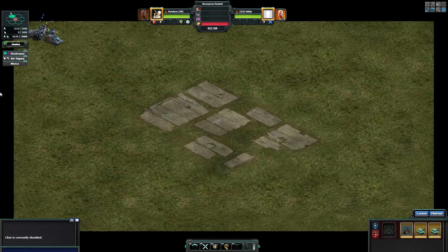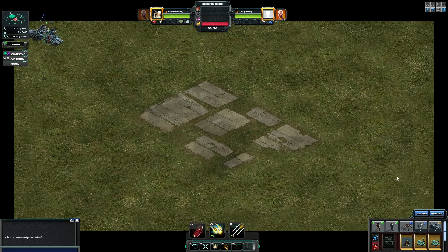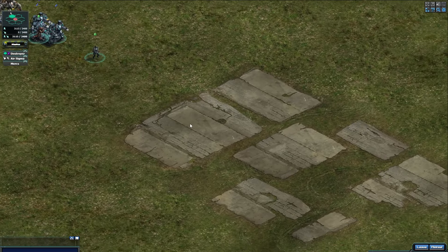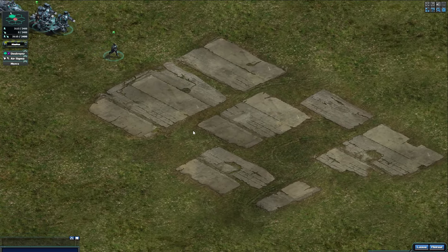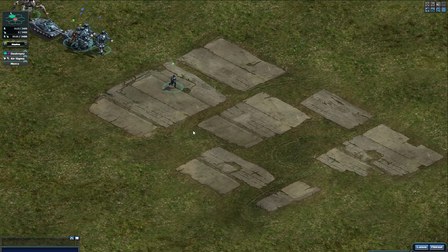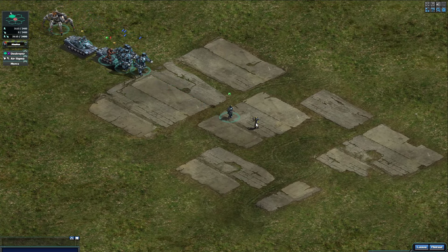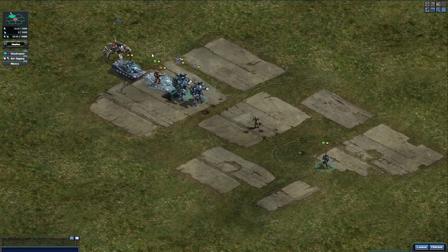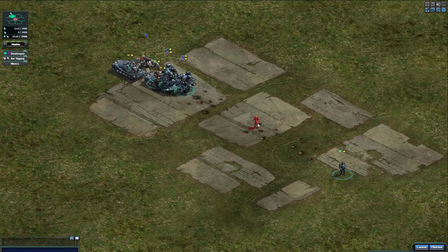I'm going to run my units down and target it to show it won't kill it. This is a problem that a lot of players are facing just lately, just the last couple of weeks or days. I can't even target it - so even if I put them on fist, they're not targeting it.